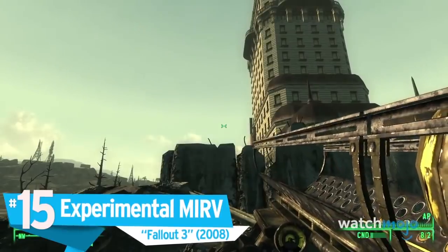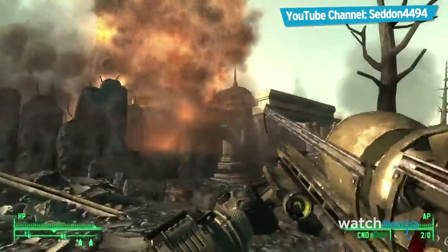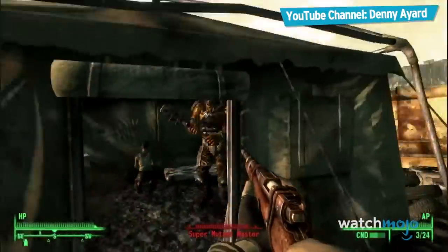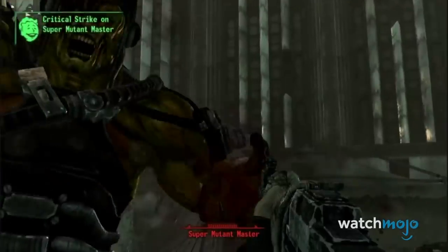Number 15: Experimental MIRV from Fallout 3. Completing the Keller Family Refuge quest reveals a series of clues that will lead the canny player to the secure section of the National Guard Depot and the Experimental MIRV.